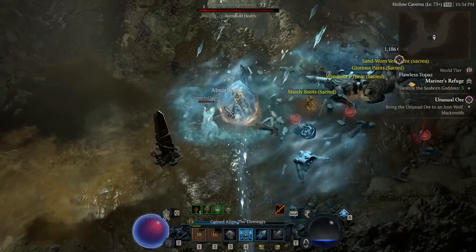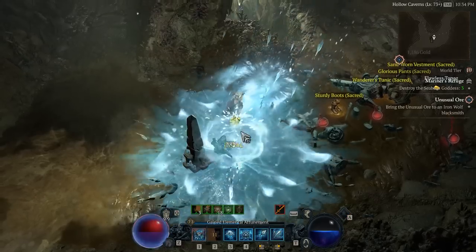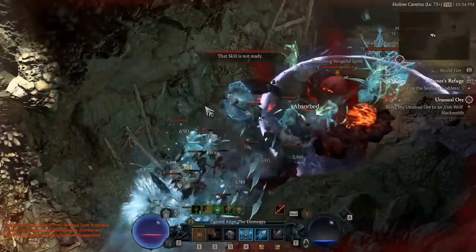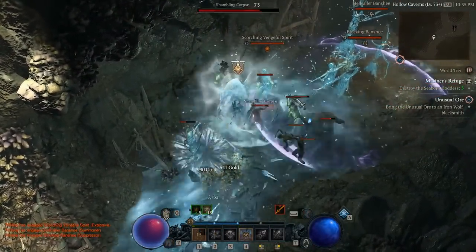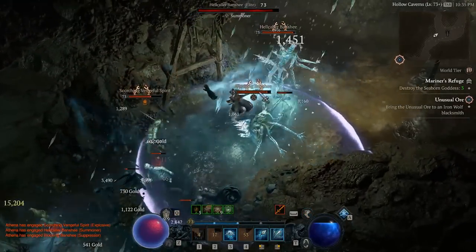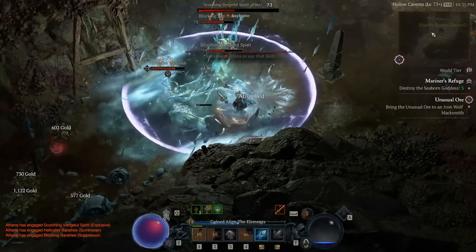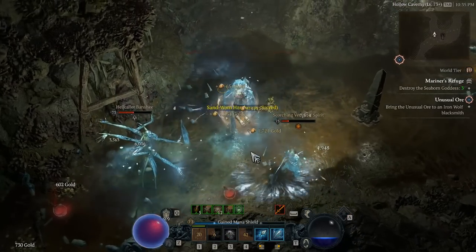You then want to go towards the bottom left and make sure that you have claimed the shrine because that's going to boost up your damage or possibly give you a cooldown reduction. Go over here towards the bottom and take out this group — there are some elites here as well. This whole dungeon is pretty much packing when it comes down to elites, and if we go down further there's a lot more. When it comes down to farming, this is probably going to be one of the best dungeons you could possibly do.